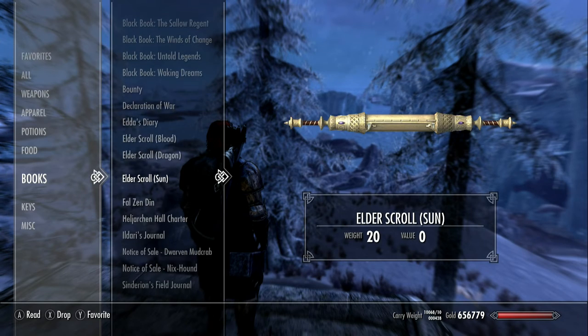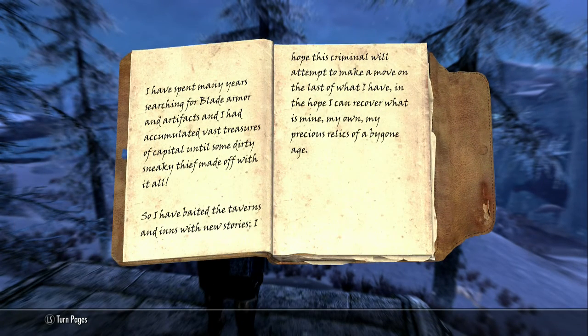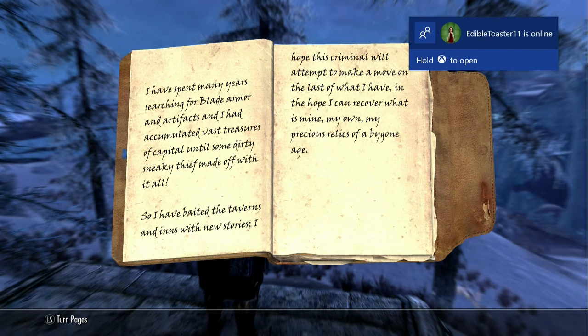The books we have found on Thor are two. We found this one — Etta's Diary. I don't remember where Etta was, but basically if you read this: 'I've spent many years searching for blade armor and artifacts.'